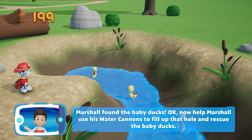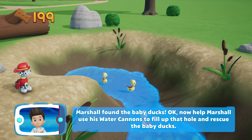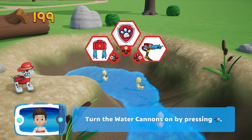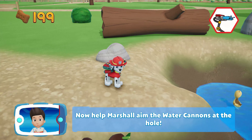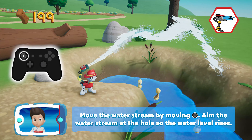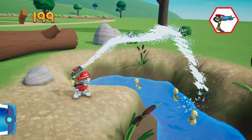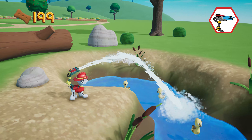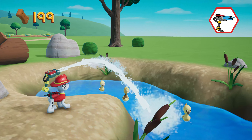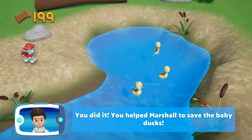Marshall found the baby ducks! Okay, now help Marshall use his water cannons to fill up that hole and rescue the baby ducks! Turn the water cannons on by pressing the B button! Now help Marshall aim the water cannons at the hole! Move the water stream by moving the left stick! Aim the water stream at the hole so the water level rises! Way to go! You did it! Almost there! Keep going! You did it! You helped Marshall save the baby ducks!